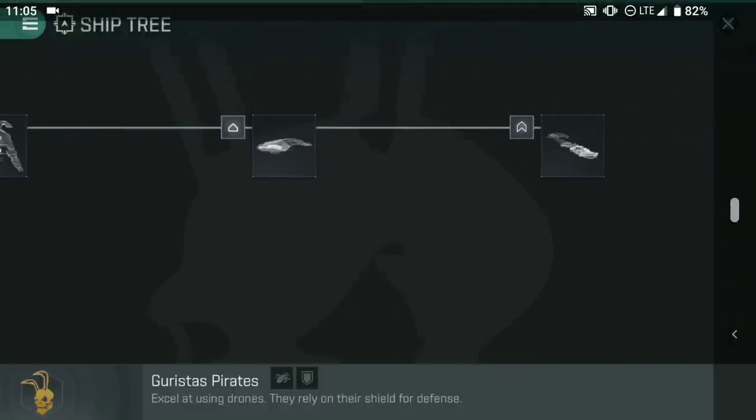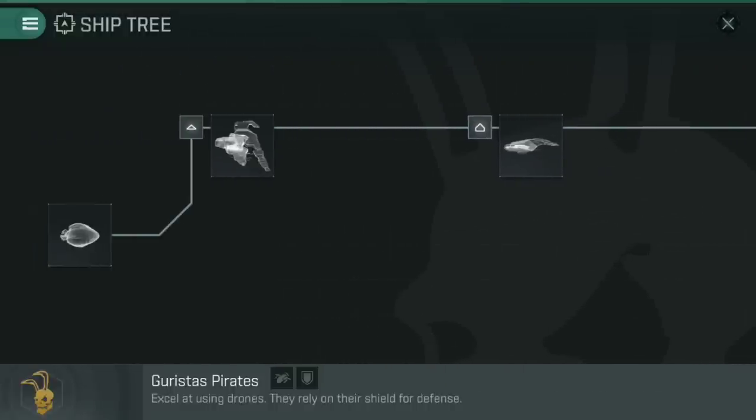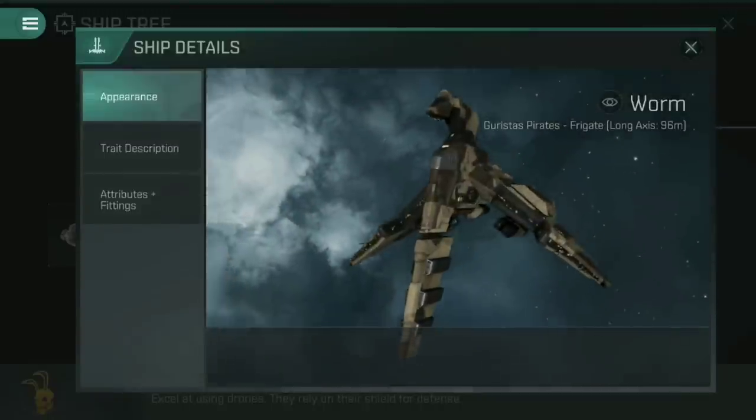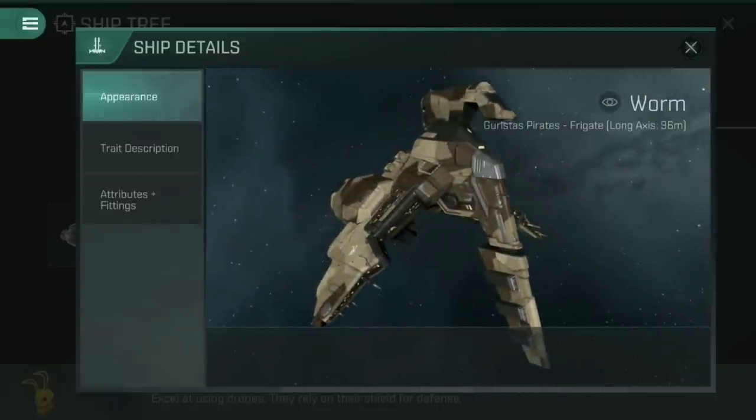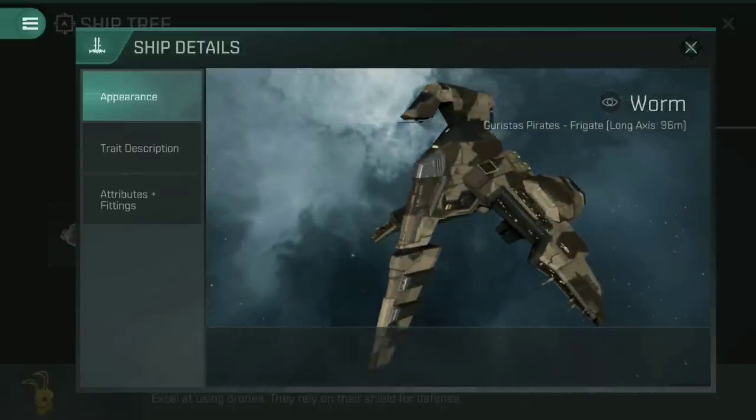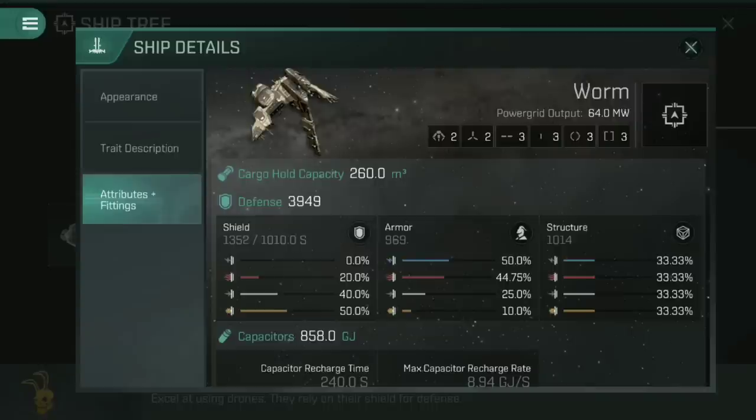There are three ships: we've got the Rattlesnake at the far right, the Gila in the middle, and of course the Worm is the faction frigate we're looking at now. Looking at its appearance, the first thing that should be obvious is that the Worm looks very much like the Merlin — the Merlin being the Caldari Tech 2 frigate, and the Merlin Assault being the Tech 7 variant. That is not an accident, not lazy design — that is part of the backstory of the Guristas Pirates, in that their leader, the Rabbit, is involved in this whole question about who's in charge between the Guristas Pirates and the Caldari Navy. Someone is stealing blueprints from someone else, and it's possibly insinuated that it is the Rabbit designing the ships and the Caldari Navy either stealing or buying them legitimately.